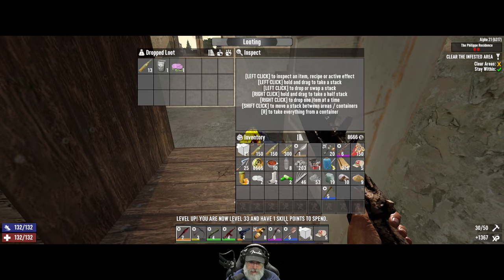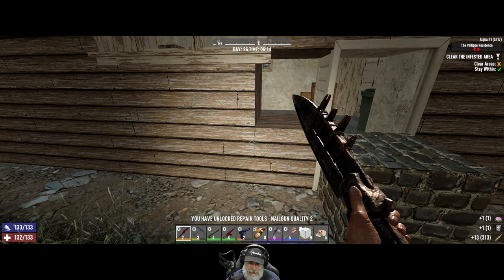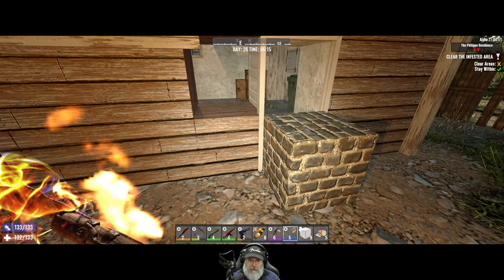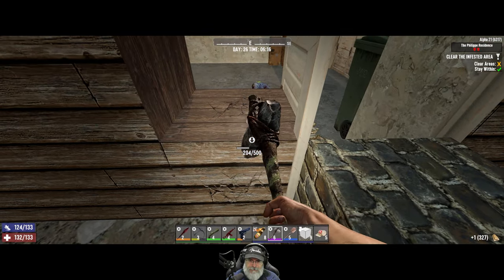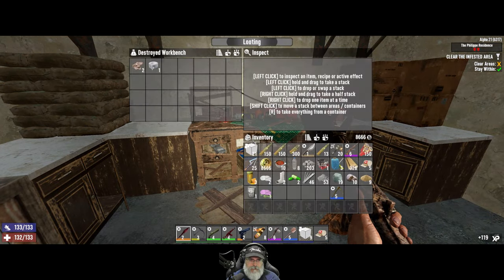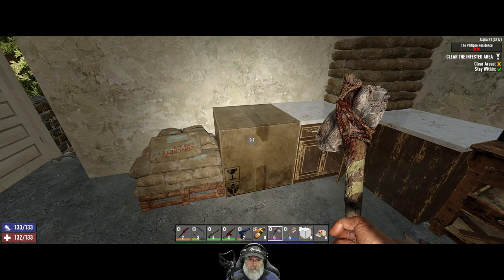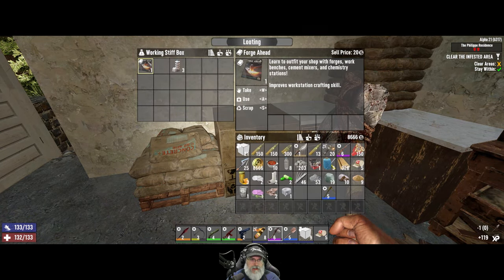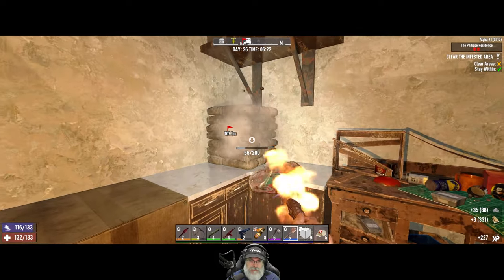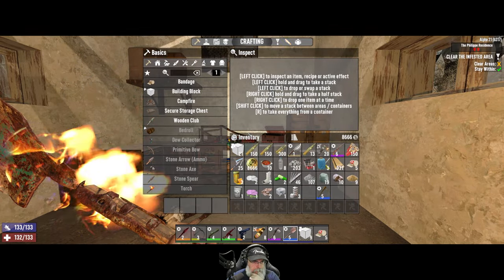We have a skill point too. We unlocked repair tools - nail gun quality! We can make nail guns now - fan-freaking-tastic, that is some really good news. There's another forge ahead - we don't really technically need those anymore since we have all the workstations now.